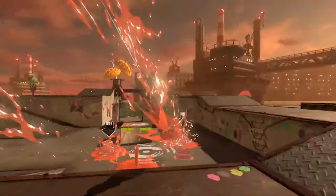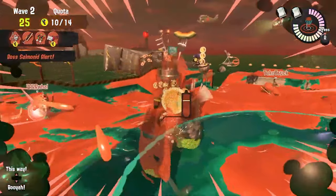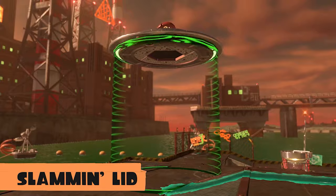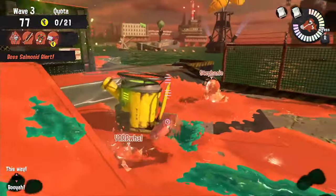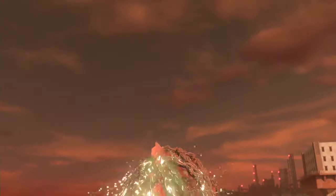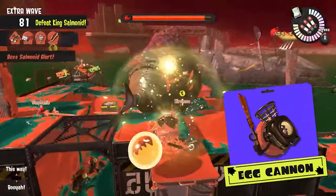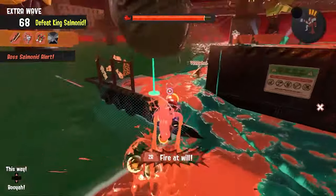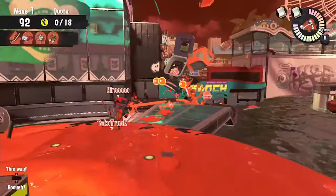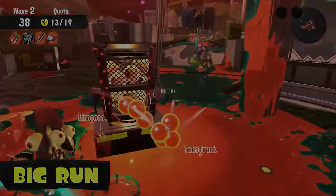Salmon Run starts off showing a whole new map, and we can see that the Wave Breaker, Reef Slider, Triple Inkstrike, Inkjet, and Booyah Bomb specials will be available to use in the mode. We get a glimpse of Snatchers taking three eggs through the air rather than just the ground, and two more new boss Salmonids called Slammin' Lid and Big Shot, which are basically the Salmonid versions of Big Bubbler and Wave Breaker. A neat feature with Big Shot is that you can use the cannon to throw eggs closer to the basket. For the extra wave where you have to defeat the King Salmonid, you'll be given an egg cannon to fire golden eggs from other boss Salmonids to deal more damage to it, and the main objective is simply to kill it. The big wave will happen every couple of months where Salmonids invade regular battle stages.